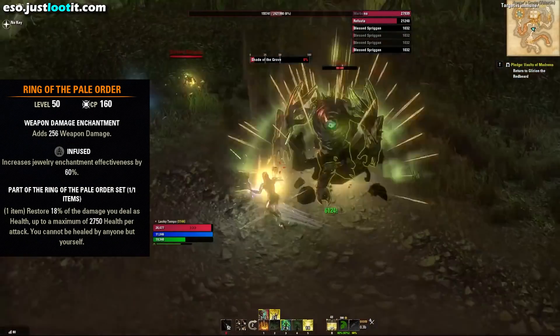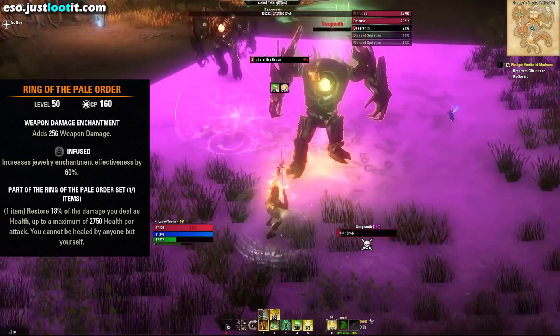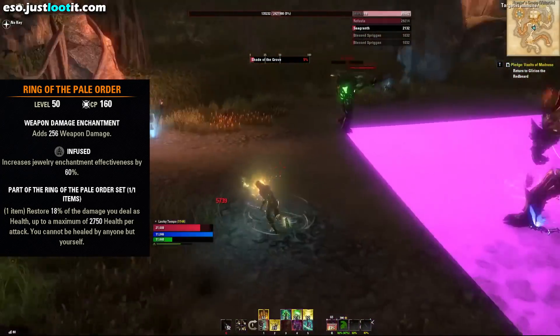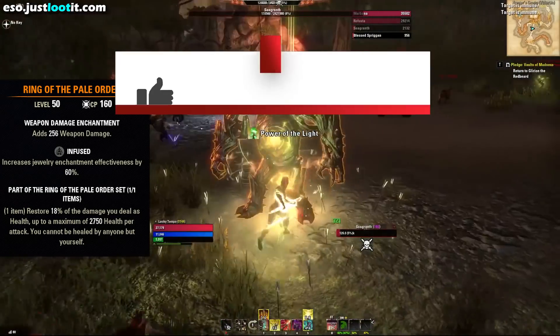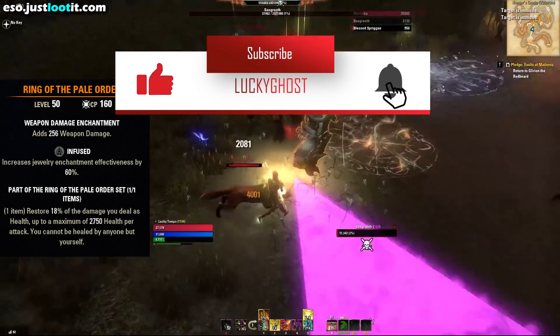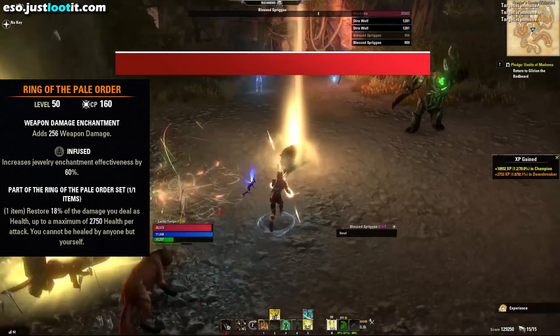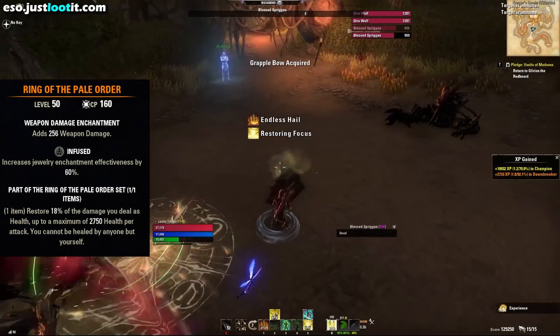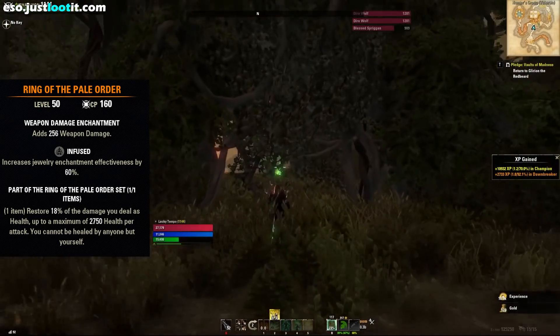And last but not least, we're going to be wearing the Ring of the Pale Order — the newest mythic item added with Markarth. This item is fantastic and so fun to use. It allows you to focus on staying on the offensive. Anytime you're attacking your enemy, you're very unlikely to die. Keep the pressure on, and that's your best defense. This ring has created an incredibly fun and rewarding playstyle.